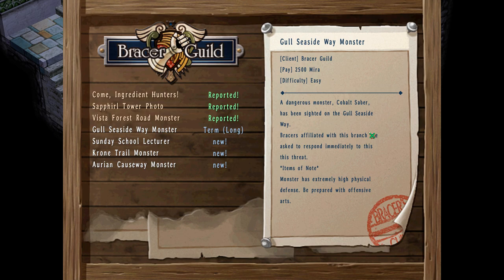Gaul Seaside Way Monster. Client: Bracer Guild. He has 2500 MIRRORS — oh my god, so much money! A dangerous monster, Cobalt Saber, has been sighted on the Gaul Seaside Way. Bracers affiliated with this branch are asked to respond immediately to this threat. Items to note: the monster has extremely high physical defense, so be prepared with offensive arts.